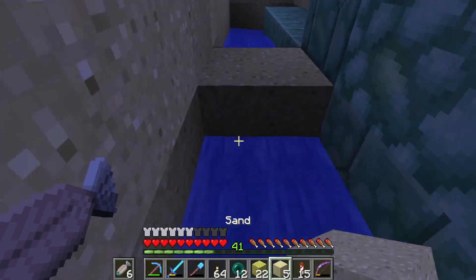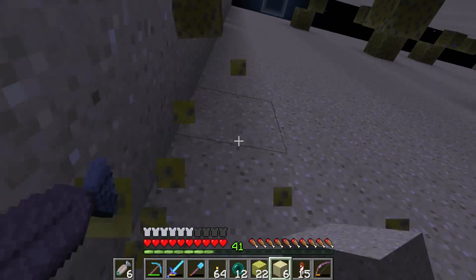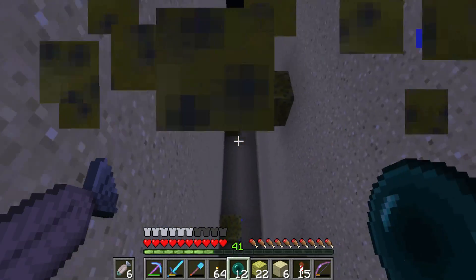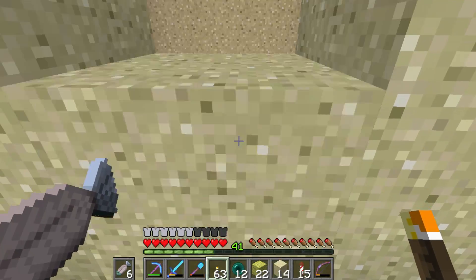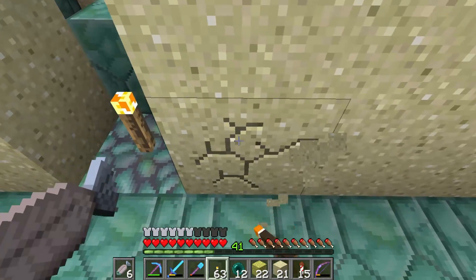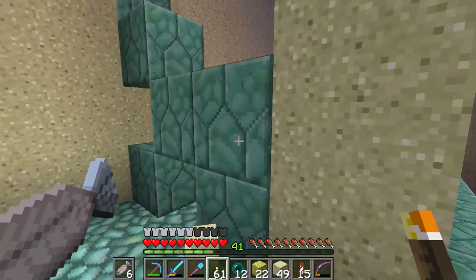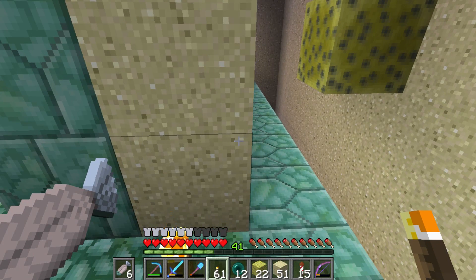We made pretty good time on this. To get rid of the sand, you pretty much just punch them away — I ender pearl to the ones I can't reach. To remove the sand I'm going to place it, run along here, and place a torch under all the sand like this. You have to time it well. I'll get to work on that and give you guys an update when it's in progress.